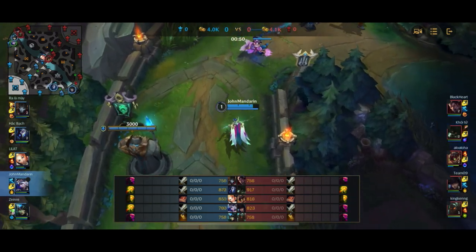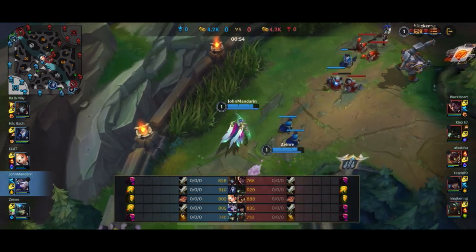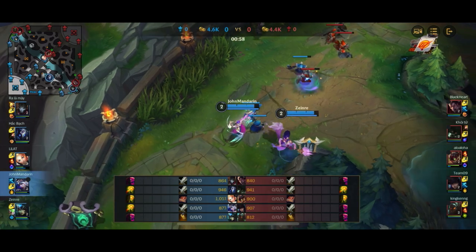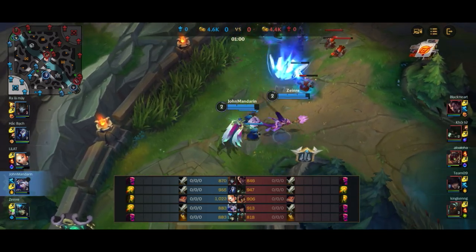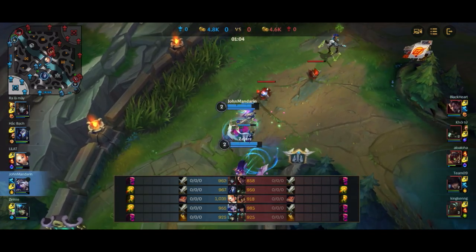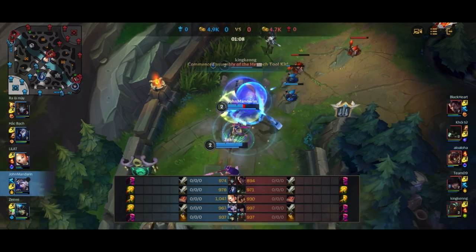Caitlyn of course does have longer range than Ashe, just by a little bit, just by a margin. Which is why Ashe is generally a good matchup into Caitlyn, because Caitlyn can abuse her range a little bit less. It is a matchup I opt into quite often — as you guys can probably tell if you've been watching my videos regularly, we do play into Caitlyn quite often.